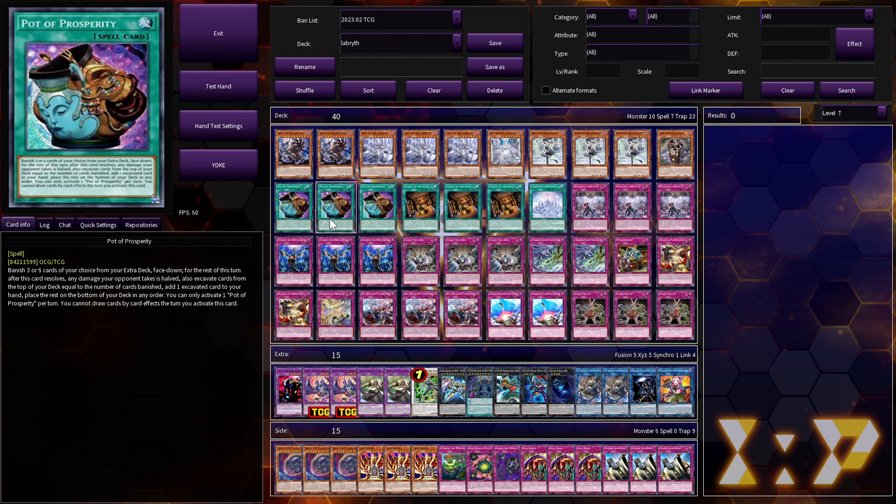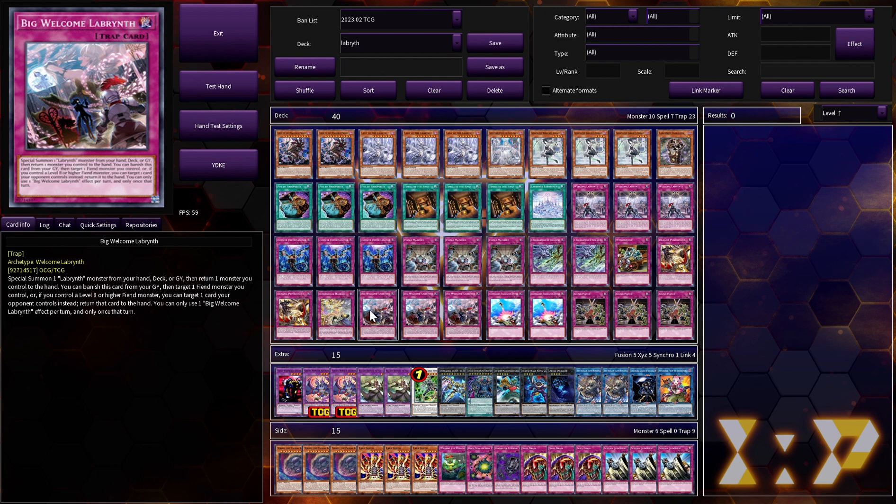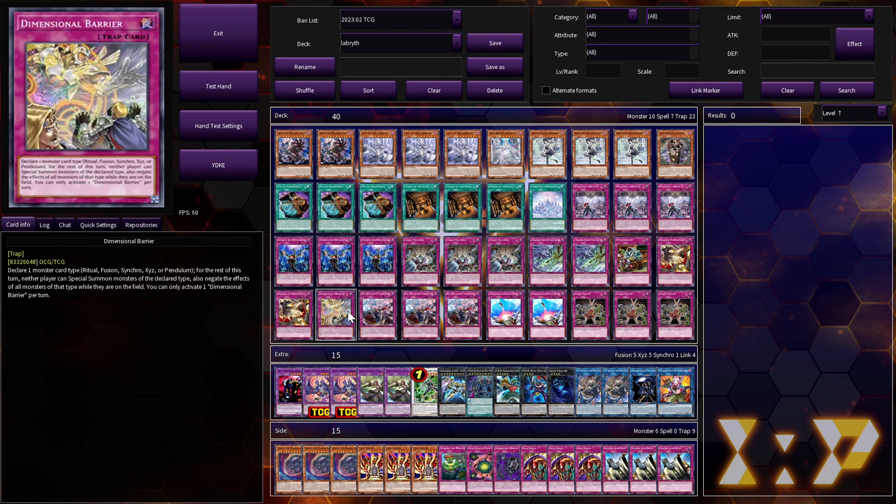Unfortunately, if you are running this card you very much need to be on Prosperity, because you want to be seeing it very consistently and not seeing it hurts. Prosperity is just a crazy card — it finds you whatever you need and we don't really care about our extra deck. Essentially it lets you turn D-Barrier on as soon as you start the game. I can't really stress how good this card is. So with that, let's hop into some combos and demonstrate just why this card works so well in this deck.